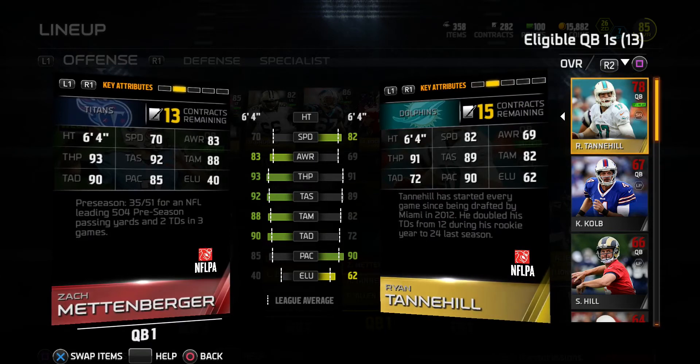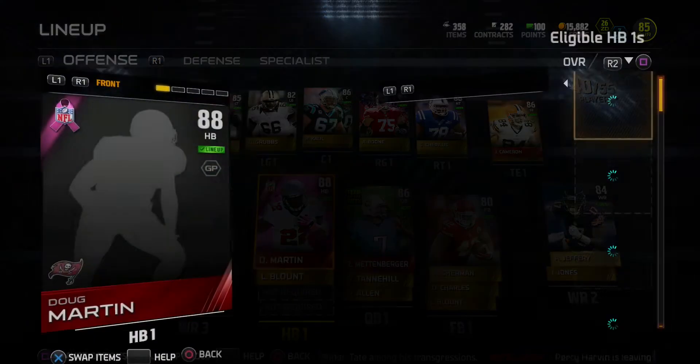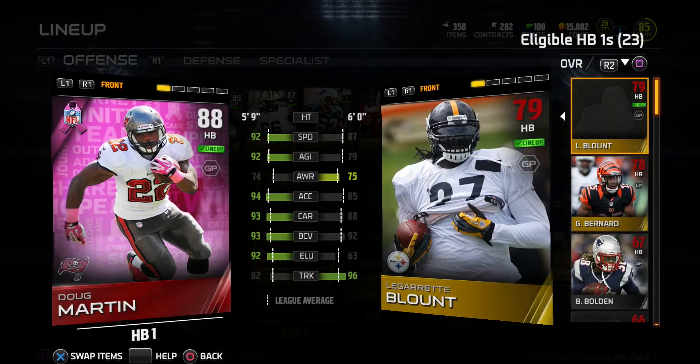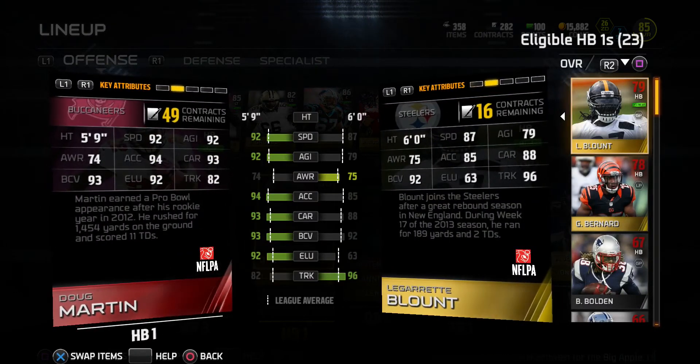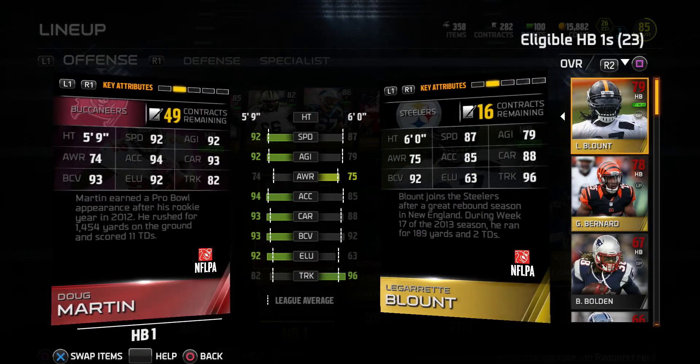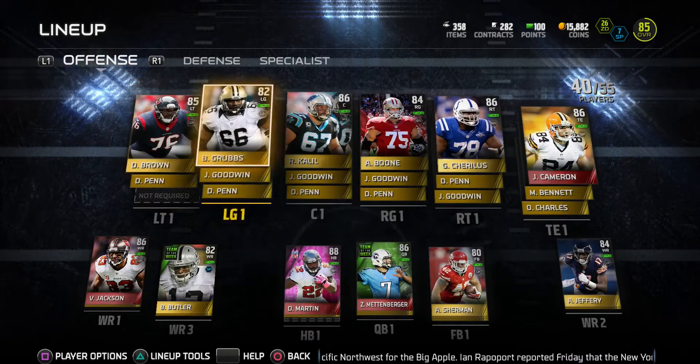I am going to be going into my conference championship and my Super Bowl. A couple of people did ask me to do a lineup update. Right here you see we're going into the conference championship with Doug Martin — we had to let go of Frank Gore after I pulled that Eric Berry, which was my last video.